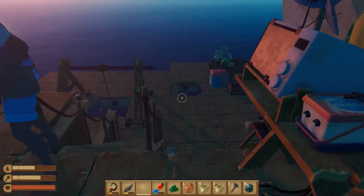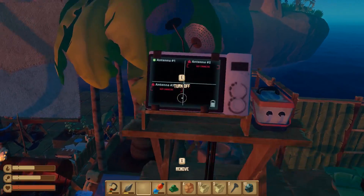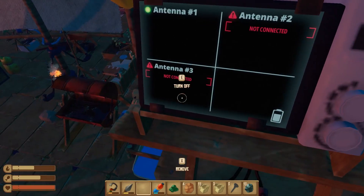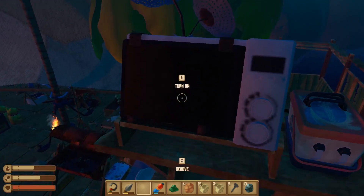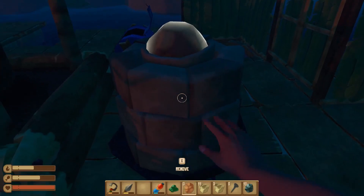Moment of truth — let's see if we can get some help. All right, what we have here: antenna number one is active, antenna number two needs to be activated, antenna number three also needs to be activated. So I'll connect all three of those — we have enough to do it and we'll see what happens from there.